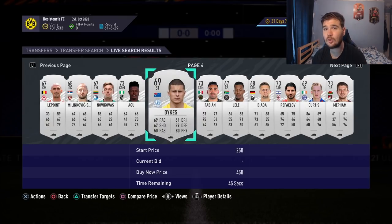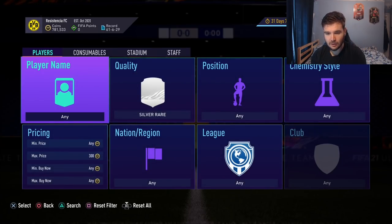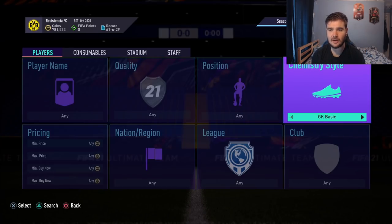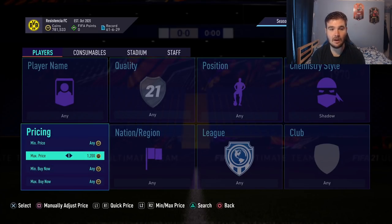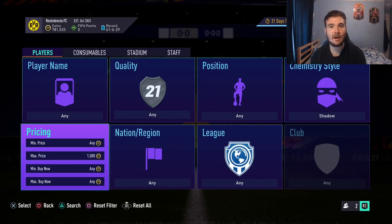Do the silver method until you've got a couple of thousand coins, then transition into the hunter/shadow gold method. This is a method I still use even with 780k in coins. The reason we trade with hunter and shadow chemistry styles is because when applied to a card they add value — hunter and shadow are currently about 2 to 3k. The market is down right now, and the great thing about this method is that the tax is very low.